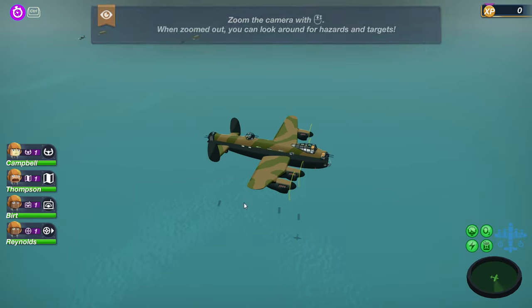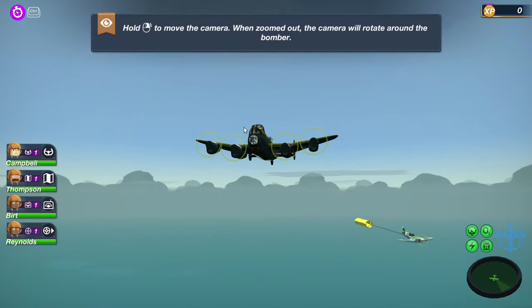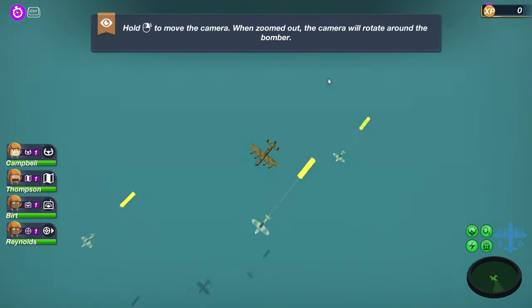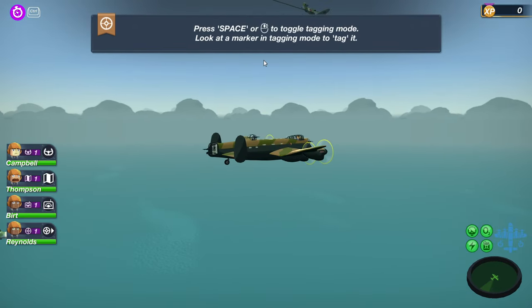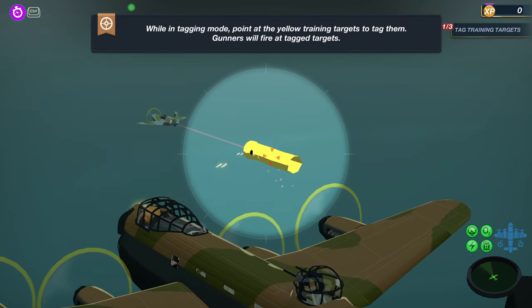What in the world are those shadows going towards us? Oh, those are planes — interesting. Hi guys, how's it going? I don't know what to do really. Hold to move the camera while zoomed — yep, I know how to do that. Do space or toggle the toggling mode — okay, we're gonna click this button right on this target here and it should lock on.